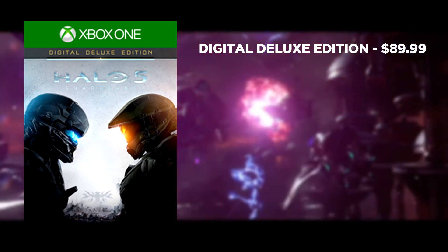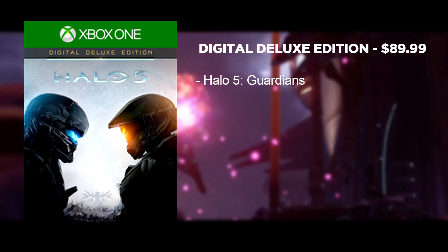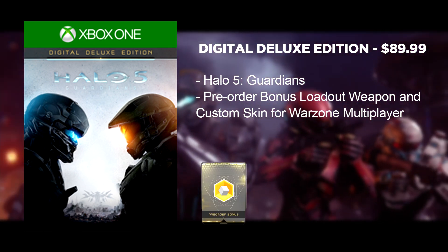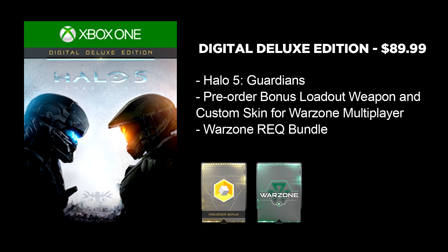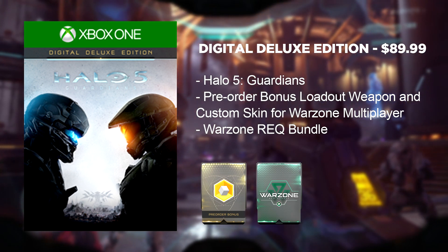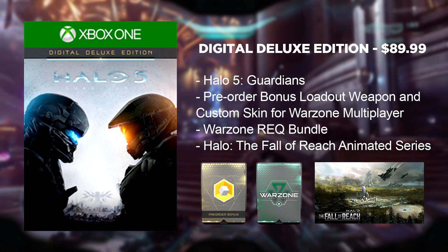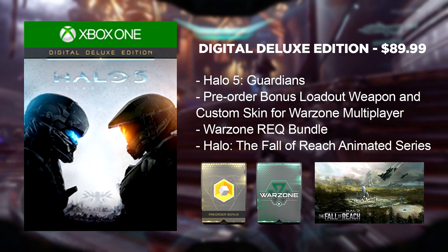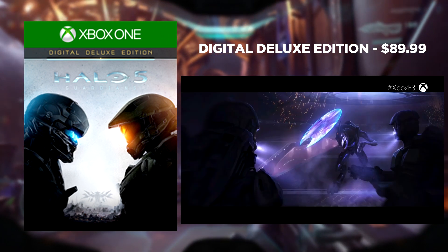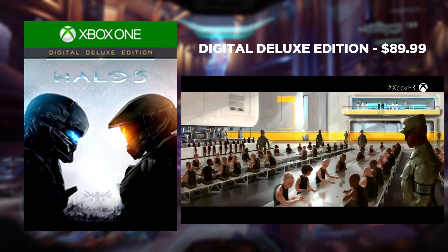Also available through the Xbox Marketplace is the Digital Deluxe Edition, which is $89.99. It comes with the game and also the pre-order bonus loadout weapon and custom skin for Warzone. It comes with a Warzone Req bundle, which includes 14 premium requisition packs with two releasing on a weekly basis. And it also comes with Halo: The Fall of Reach animated series, which explores the origins of the Master Chief and Blue Team, streaming via the Halo Channel app on Xbox One.